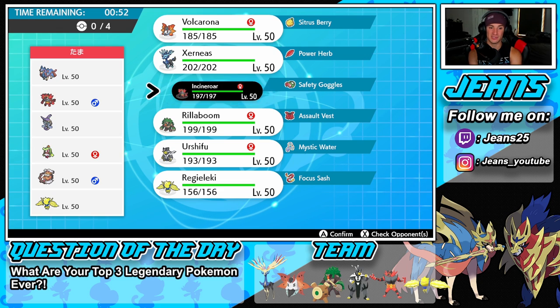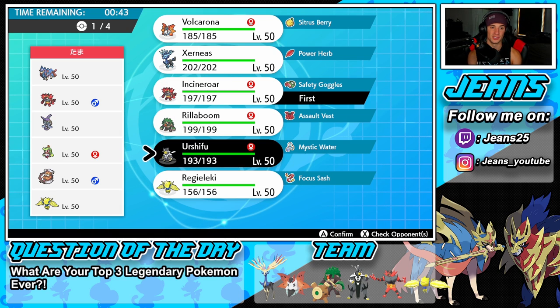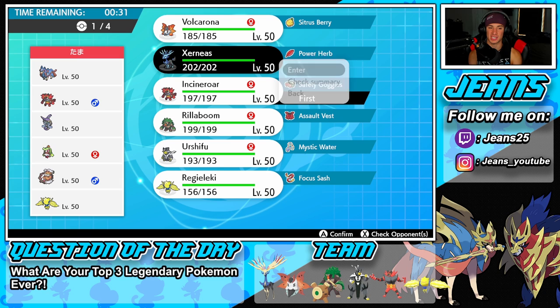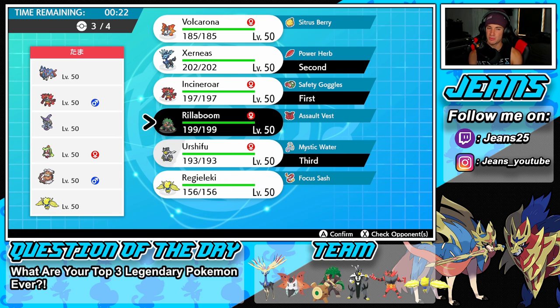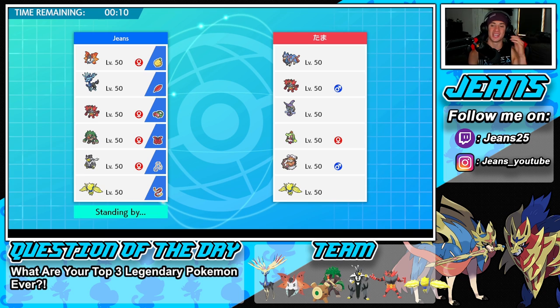I definitely want to lead Incineroar — that could be a big play all around. Urshifu could be really good too, but if he leads Zacian it could have a fairy move. Let's go Incineroar and Xerneas in front, Urshifu in the back, and then Rillaboom or Regidrago as final. I'm thinking Rillaboom all around could be a little bit better in this battle — let's lock that in.